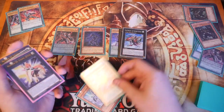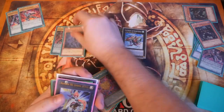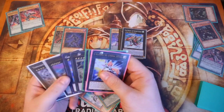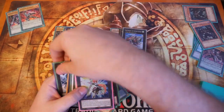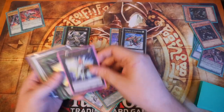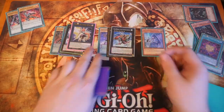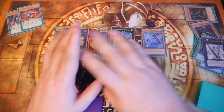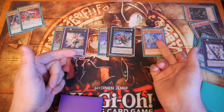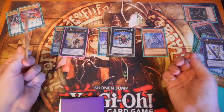Rank up Beatrice into Gaia Charger. Effect of the Rank-Up Magic adds it back to hand. We haven't Normal Summoned yet, so overlay these into Utopia, then into C39, then into Zexal by discarding. Then Normal Summon Denko. Over to you — standby phase, detach, neg all effects for the turn, you can't set spells and traps, pass to me, draw.